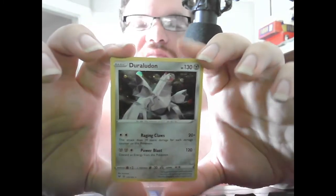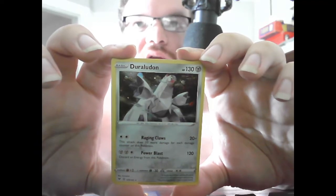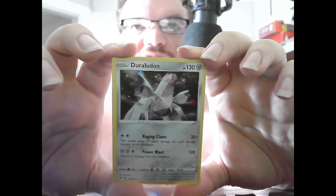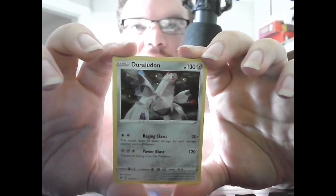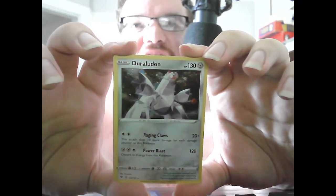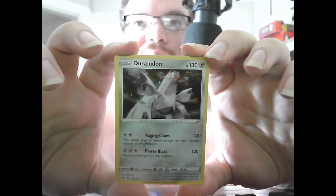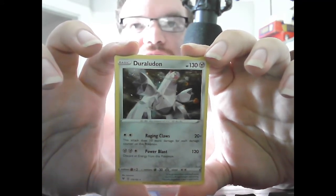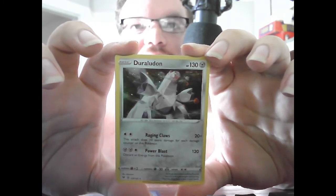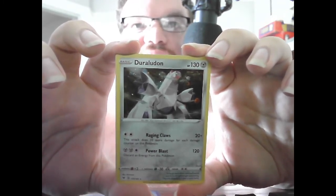Basic Duraludon — I'm still not 100% sure how to pronounce that. HP 130 Steel. Raging Claws 20+ — does 10 more damage for each damage counter on this Pokemon. So with its 130 HP at max it could do 20 plus an additional 120 for a total of 140. Power Blast 120 — discard an Energy from this Pokemon.